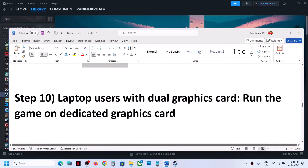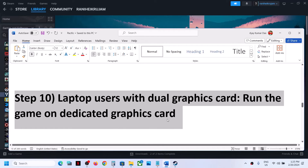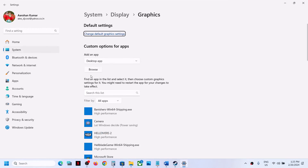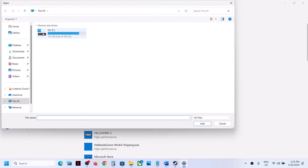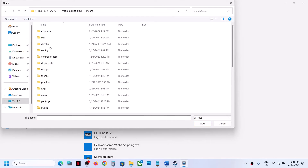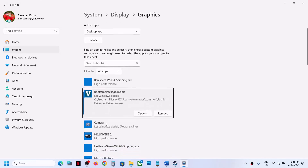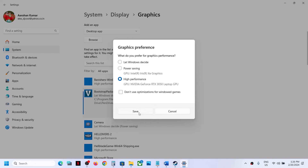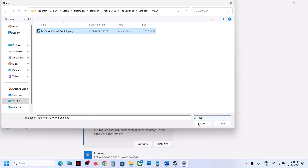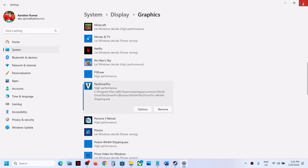The next step is for laptop users with a dual graphics card — make sure that you run the game on the dedicated graphics card. Type 'Graphics Settings' in the Windows search box and click on it. Click on Browse, go to the game installation folder, open the game folder, select the game.exe file, and click Add. Once added, click on Options, select High Performance, and click Save. Again click on Browse, open the Pacific Drive Pro folder, then Binaries Win64, select the exe file, click Add, click Options, select High Performance, and click Save. Then launch the game and check.